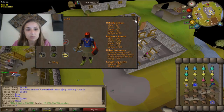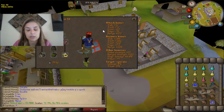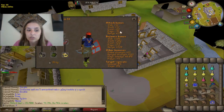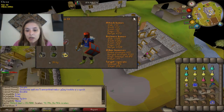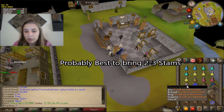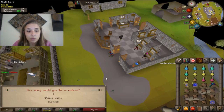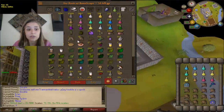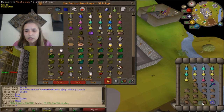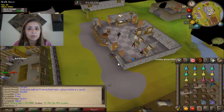Some decent defense is important too. I also bring Bones to Peaches tabs — they always help. If you have Guthan's, bring it; it really helps. I only bring one stamina, but you can bring two. Scroll of redirection from Nightmare Zone can be used on a house teleport tab. I bring mantas; you can bring anglers — that's up to you. If it's your first time in God Wars, make sure you bring those two ropes or three if it's your first time in the dungeon entirely. I would do that first and then get geared up.